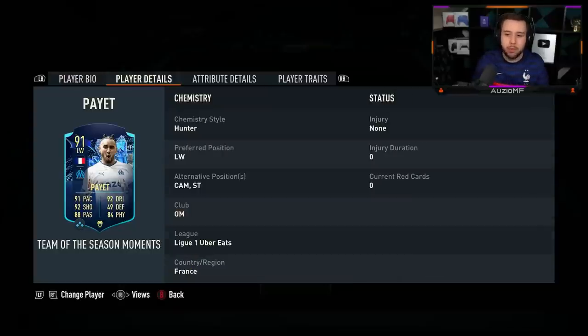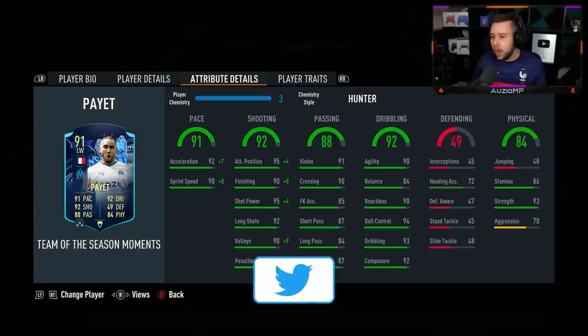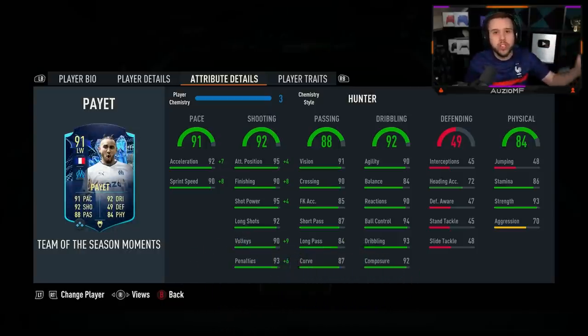He can play in the left wing, CAM, and striker positions. The chem style I've decided to go for is the Hunter. The Hunter looks like a joke on this card. I also used the Hunter chem style on his winter wild card, and that card is one I still love to this very day.